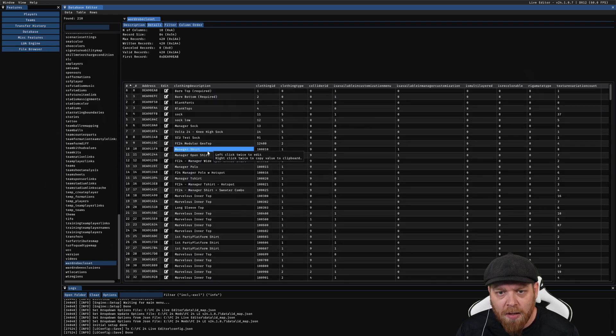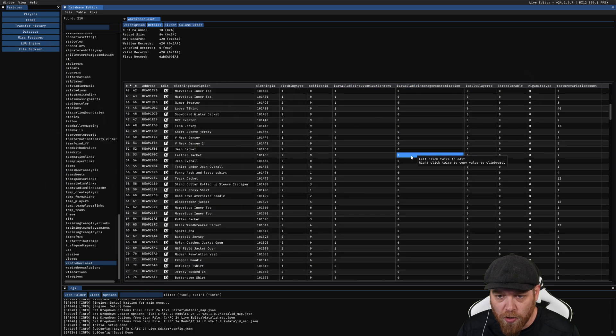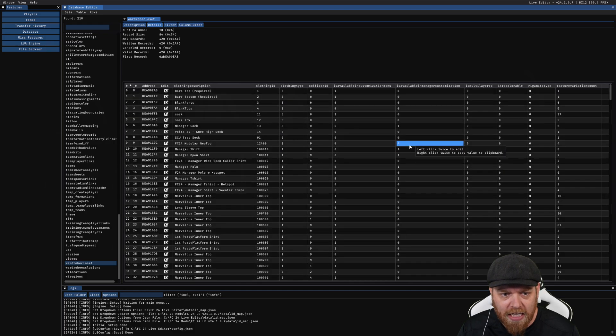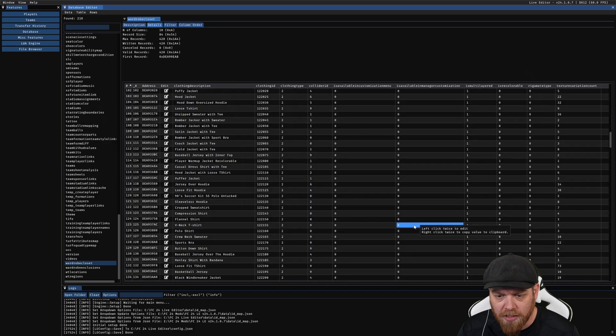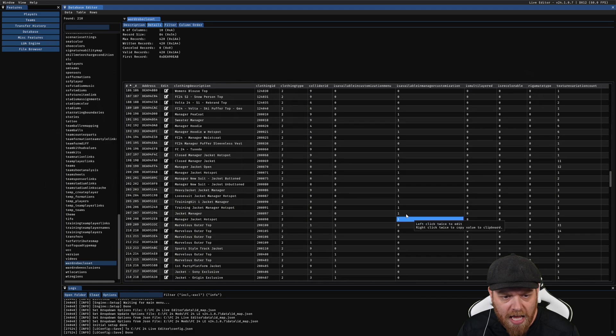If we look across at these table columns, we can see 'Is Available', 'Customization Menu Is Available', and 'Manager Customization'. You'll notice a lot of them have the number zero — that means they are not available to you. Anything with the number one is currently available. So we have manager socks and a few items like a heavy jacket and a loose suit jacket, but it's very limited.